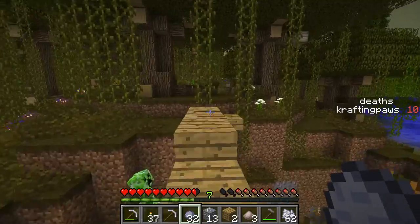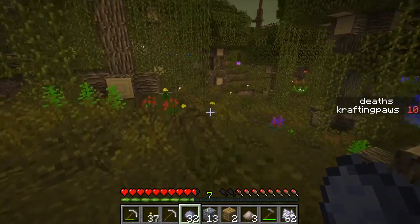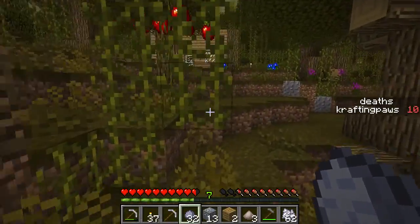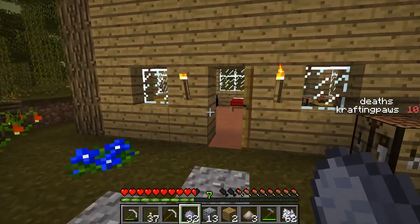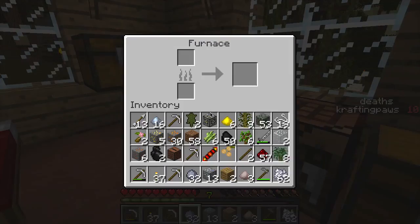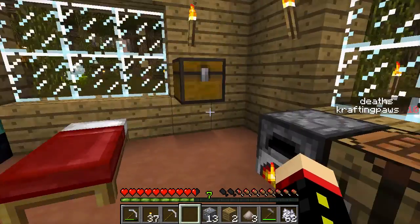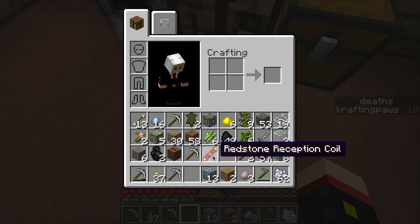Let's take our bridge and smelt some of it. I think one piece would be enough. Let's see — we needed this: copper, machine frame, copper, the two blocks of ingots.